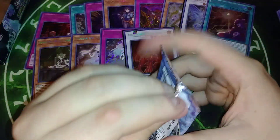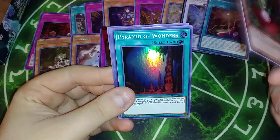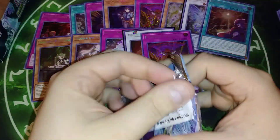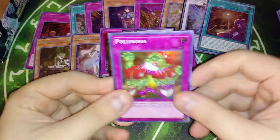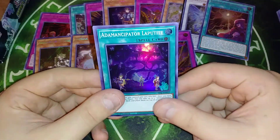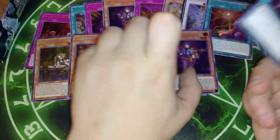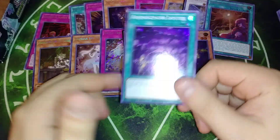We're going left now, we've only gotten one short print so far. Titania, Pyramid of Wonder, Rika, Eldorado. Polynosis, Rose Lover, Miracle Fertilizer — that is the first one of those I have pulled in three boxes, that's crazy. And Seeker — okay, that is a short print, that is a genuine short print super rare.